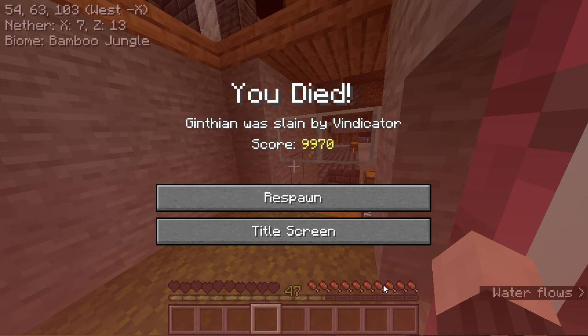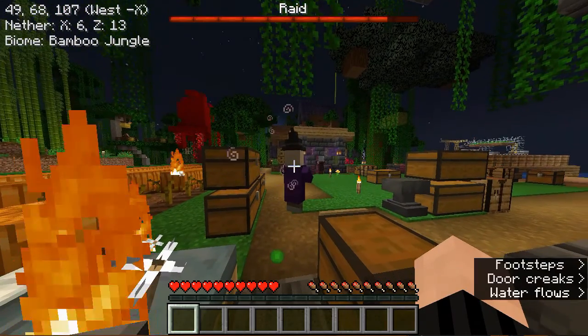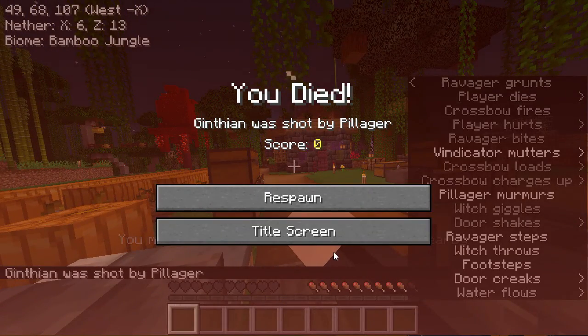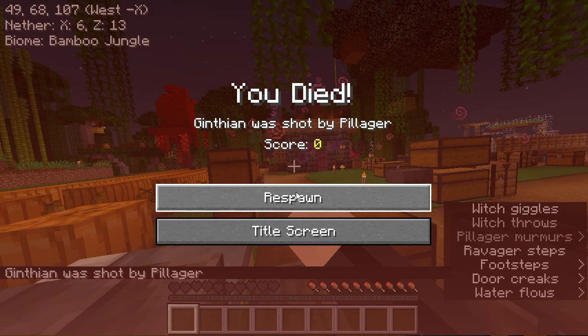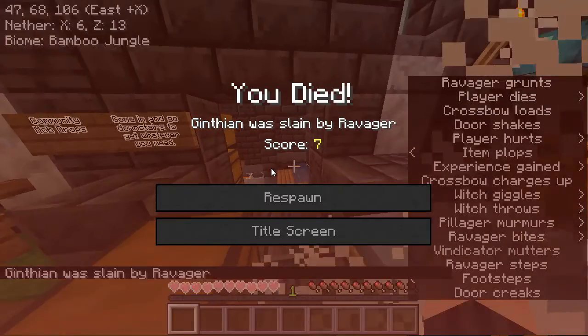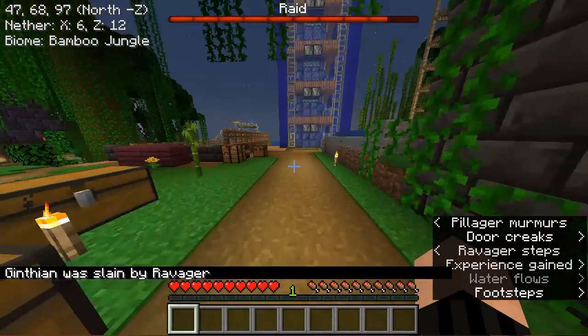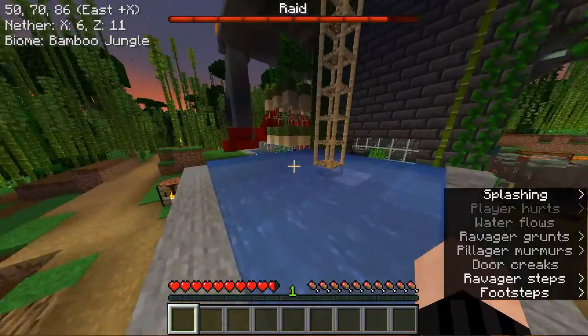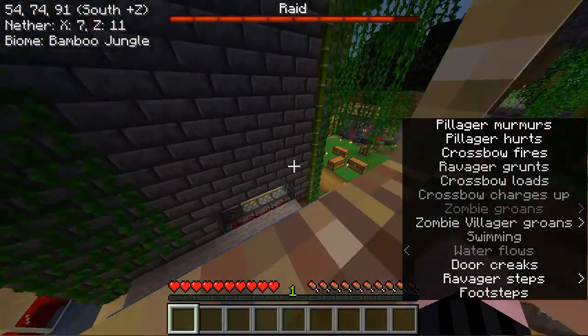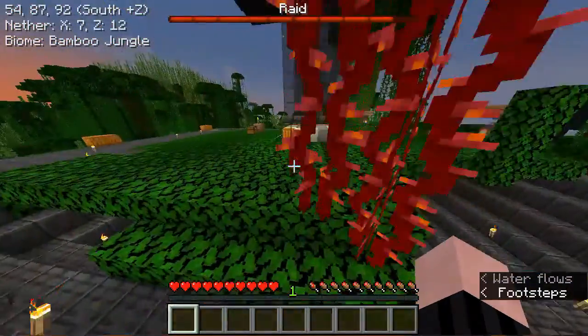I'm back and things did not go as planned. I triggered a raid. I didn't realize I had the effect on me, and when I headed towards spawn I caused a raid. Now I'm in the middle of a battle for it, and it's not going well. Ravager — ravager is killing me. I'm being chased by a ravager and a bunch of pillagers.